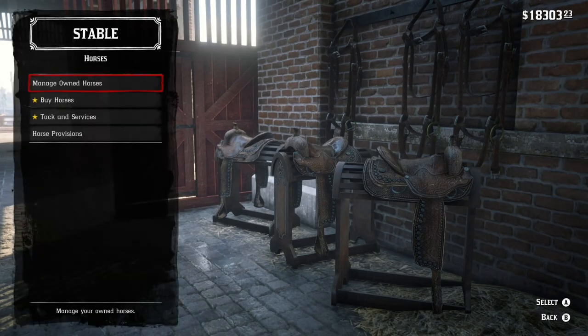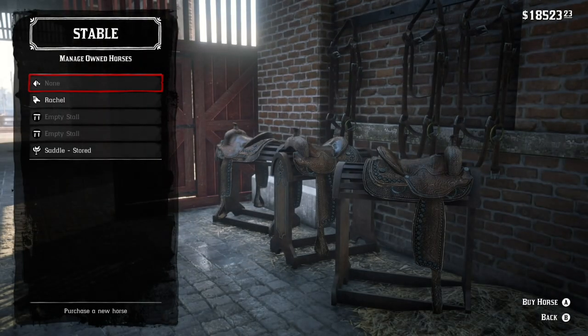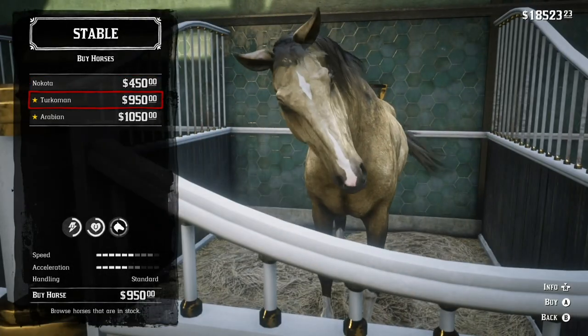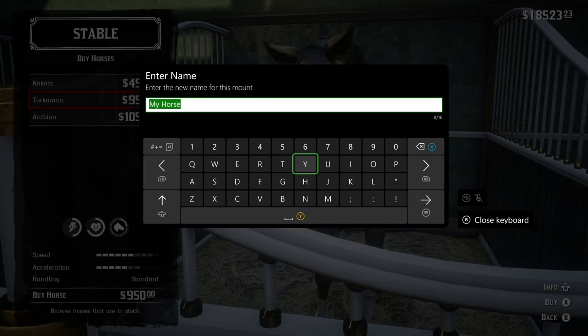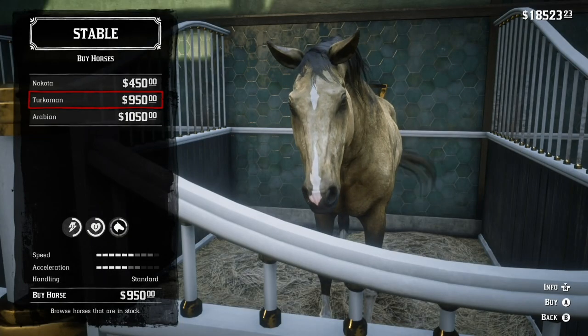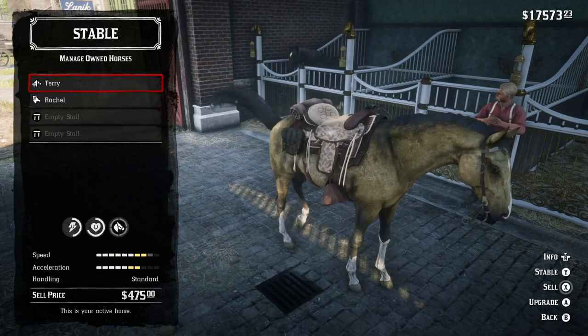I rode to the St. Denis stable. Manage owned horses — I'm going to sell Frisky for about half of what I paid for it. Now there's no horse, so I need to buy another horse or saddle up Rachel. What I'm going to do is buy a horse — a Turcoman. It's kind of a lovely horse, 950 bucks. I'll call him Terry — and it turns out Terry is a male. He's saddled up, and I'll make friends with him. I'll probably keep him because he's actually a nice looking horse.